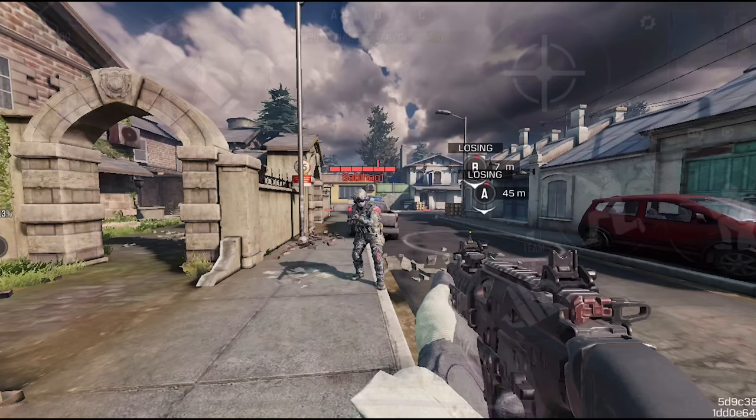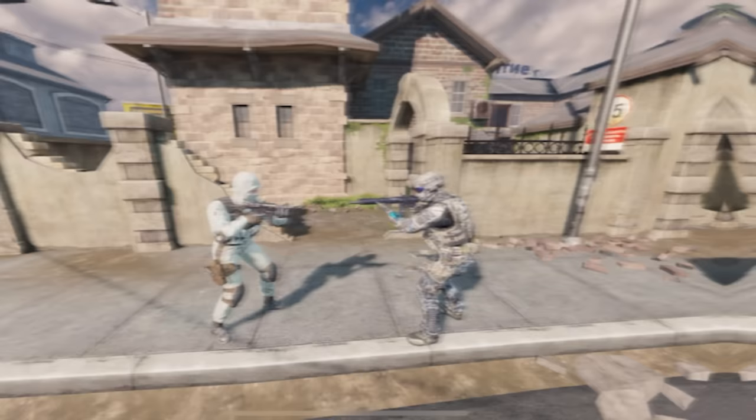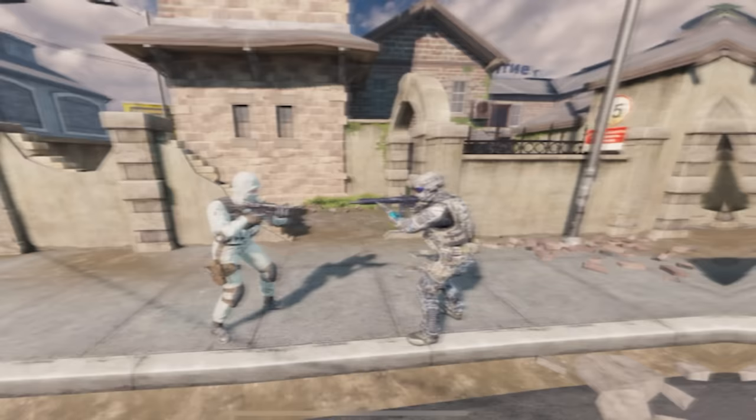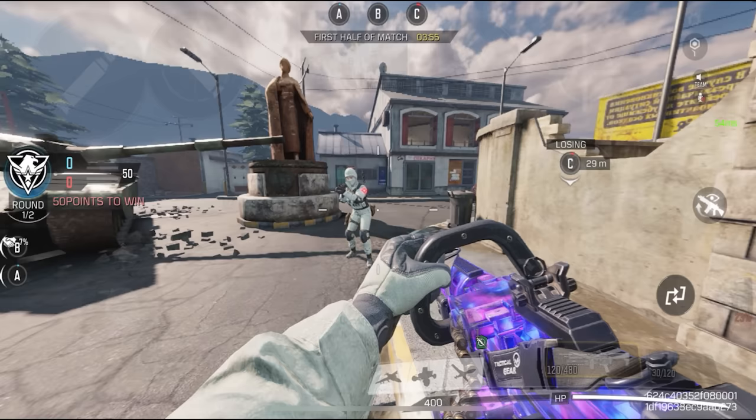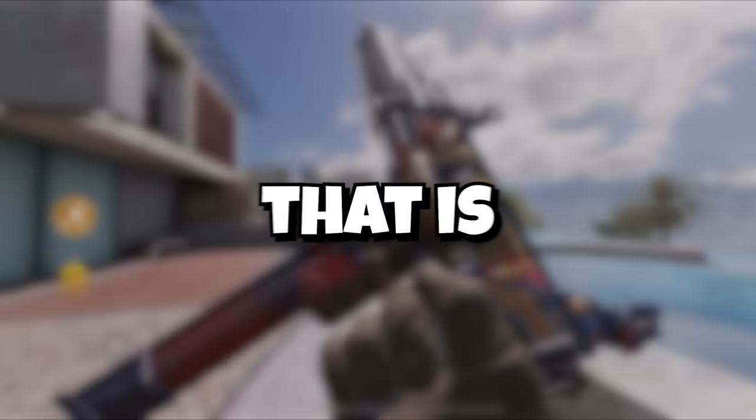Moving on to trick number 8, we have Dropshotting. Dropshotting lets you add an element of surprise to your enemy because they're not gonna expect you to drop down to the floor. When you suddenly dropshot, you're gonna throw off the aim of your enemy so they have to readjust their aim, but before they have the chance to do that, they're gonna die. Dropshotting also makes you a smaller target, so even if they manage to fix their aim, it'll be hard to hit you. But obviously, don't overuse dropshotting because that is not ideal.